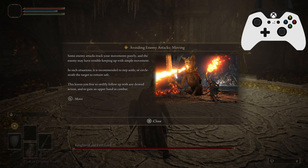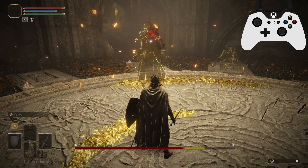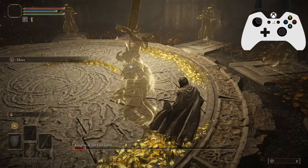Third technique — moving: some enemy attacks track your movements poorly and the enemy may have trouble keeping up with simple movement. In such situations, it is recommended to step aside or circle around the target to remain safe. This leaves you free to swiftly follow up with any desired action and gain the upper hand in combat. This boy's attack is going to be a spin, so just walk around him and it's going to miss you entirely. Just walk around, nice and simple.